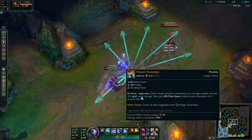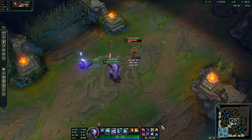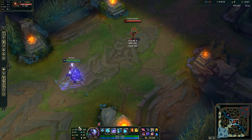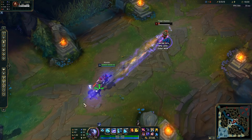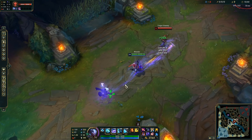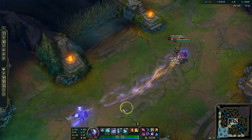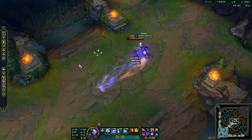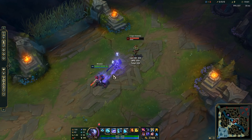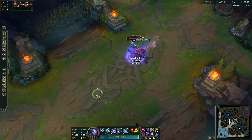One thing to note: Protobelt was changed this season. It no longer splashes for extra damage on multiple hits. But this season it gives you movement speed. So instead of always protobelting point-blank, sometimes you want to Protobelt from far away to get the movement speed and catch up to the enemy. Also note that Protobelt fires backwards as well — so even if you dash past someone, you still hit them with the bolts fired behind you.